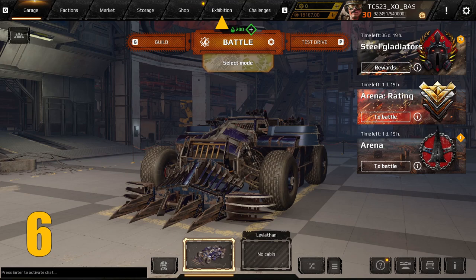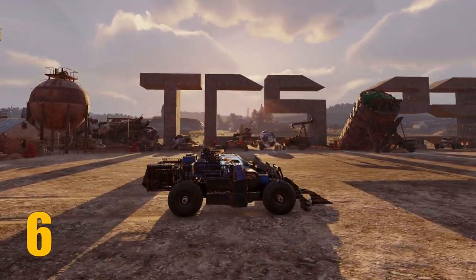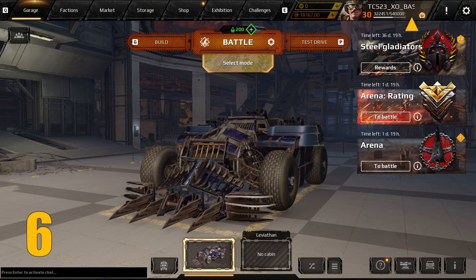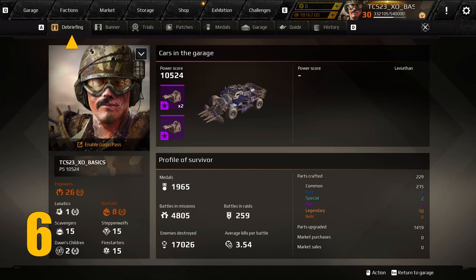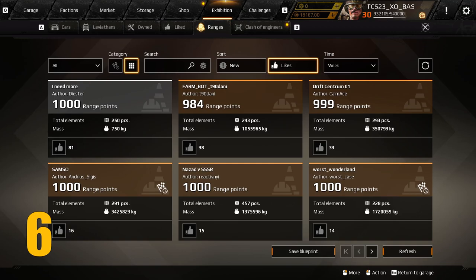Tip number six: sharing a custom build in the exhibition is a great way to express your creativity, but it doesn't have to stop there. Your garage test area can also be shared with other players as well. Just go to your profile, make sure you're on the Debriefing tab, and use the drop-down menu here to send a link to your friends. You can also submit your garage to the exhibition by using the Ranges tab and choosing Save Blueprint.